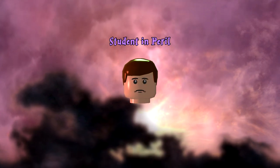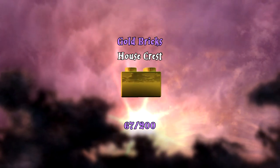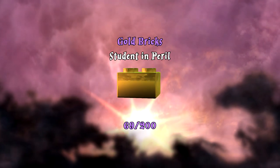There we go — see the student in peril. Okay, we can skip it with that button. 67, 68, 69 going to 70 — wait, just 69. That's fine. We're so close to 100.